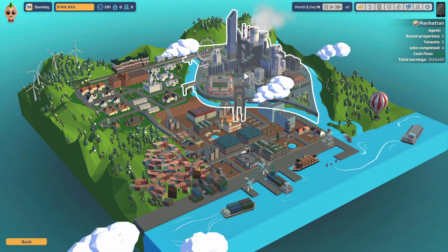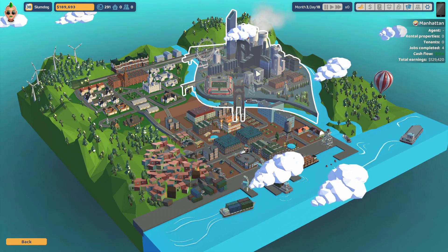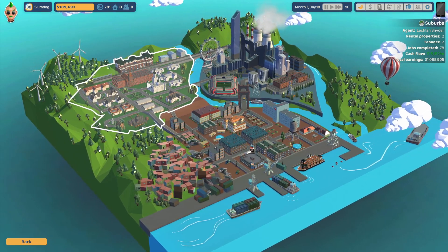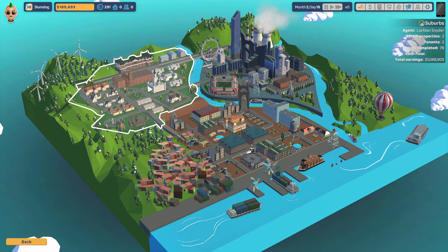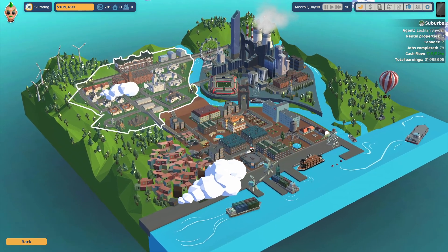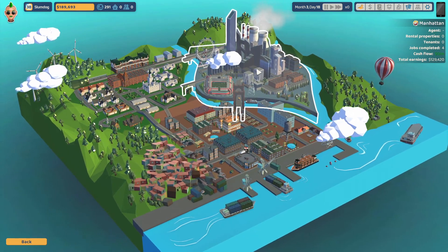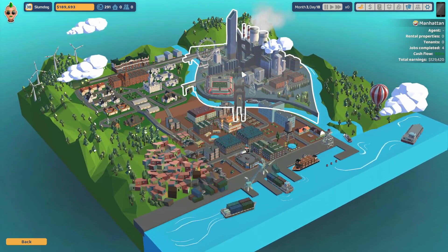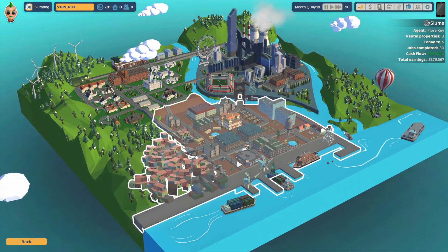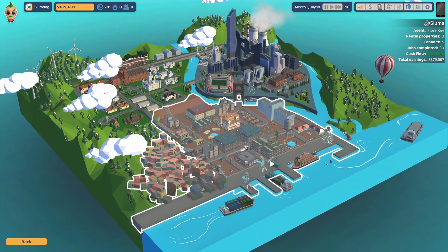Eventually you get into Manhattan. What I saw there is you get roughly 50% more for renovation jobs in Manhattan than you do in the suburbs. In the suburbs you get probably another 50% more than you do in the slums. The slums goes up to about $10,000, suburbs up to about $20,000, and Manhattan is close to $30,000 — which I think is too low for the price of the properties, because properties go from about $50,000–$100,000 in the slums to like a million dollars in Manhattan.